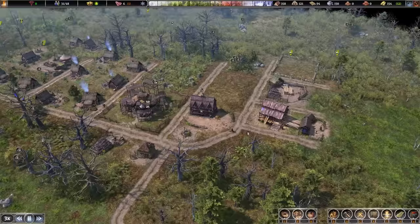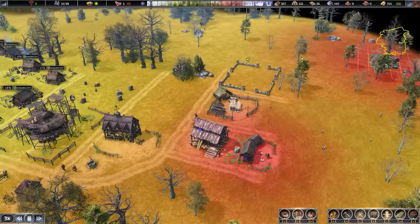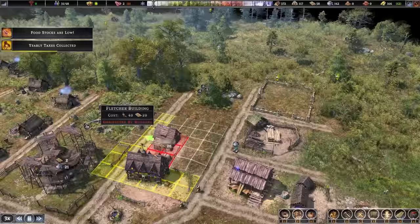Now we can start laying out our other buildings. We'll need a cobbler and the basket maker since we're getting willow. The tannery has pretty bad desirability, so I might stick that down further away — it actually does fit. We also need a fletcher building, so let's do fletching at the back. That doesn't hurt desirability, so we'll pop it right there.